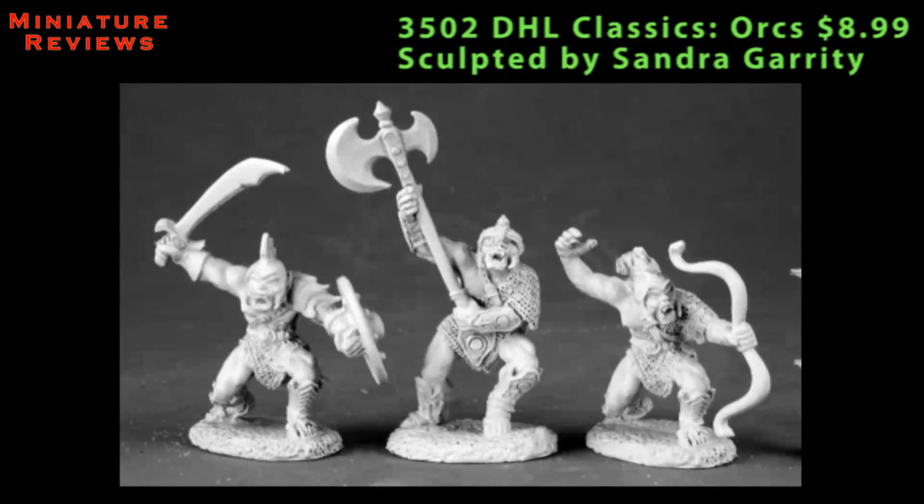We're going to round things out with a trio of Dark Heaven Legends figures — a blister of three classic orcs. These three guys really make me think of old-school D&D, like when I first started with the red and blue box sets. All three of them are single-piece models: you get one with sword and shield, one with halberd, and one that is firing a bow. While I prefer the newer black orcs that Reaper is releasing right now, these guys do have a certain nostalgic value to them.